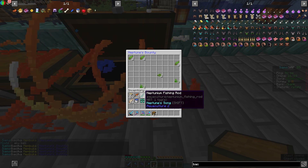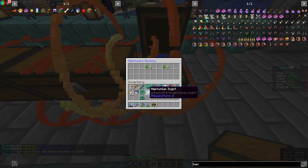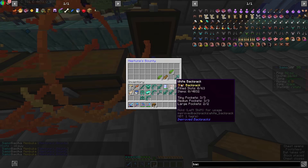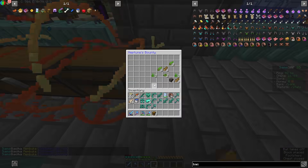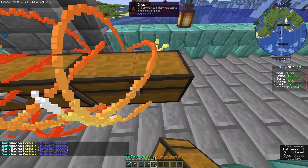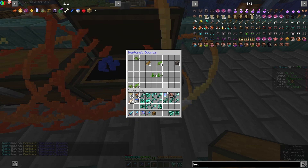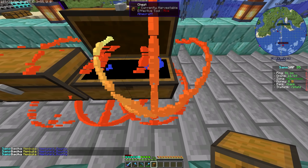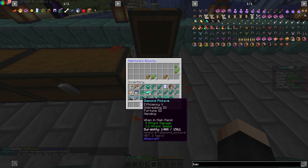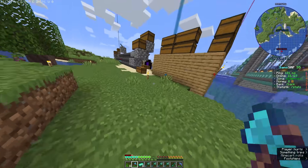Some empties, got some root. Neptunium ingot! We actually got a full set - one complete Neptunium set! Got a Neptunium bow too. Empty, empty... Neptunium shovel. Neptunium leggings! More leggings. Empty... Neptunium chestplate! Still haven't gotten the helmet though, guys. That was the last one - trash. But overall we got a lot!